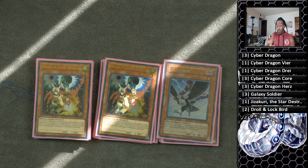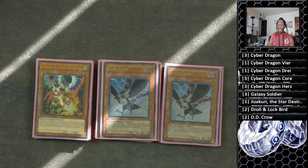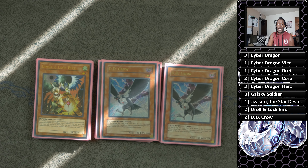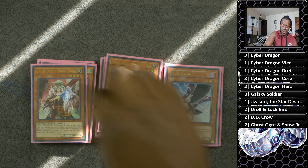We follow up with one copy of D.D. Crow — if you played a third Droll & Lock Bird you'd cut this, but I'm playing two and it's actually a very powerful card, a little more powerful than Ghost Bell in certain situations. The Danger FTK normally puts Cannon Soldier in the graveyard — D.D. Crow on Cannon Soldier stops the FTK and now you can play Yu-Gi-Oh! D.D. Crow is also really good against the mirror match, Burning Abyss, Trickstar, and so many decks it's unbelievable.